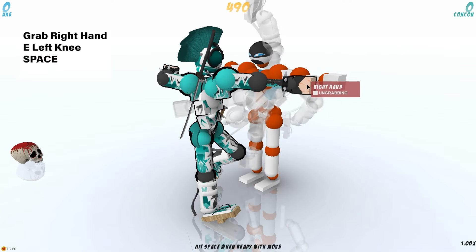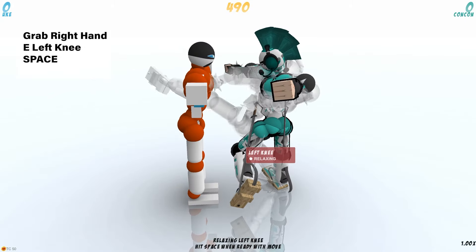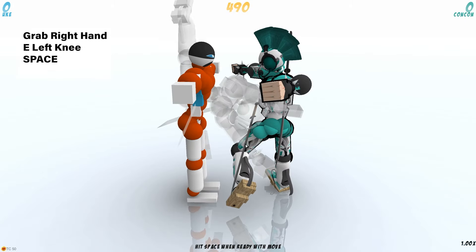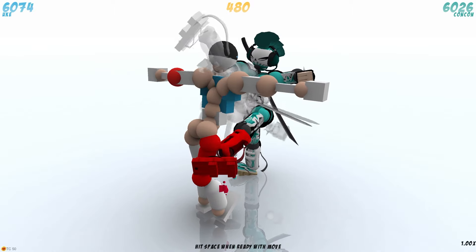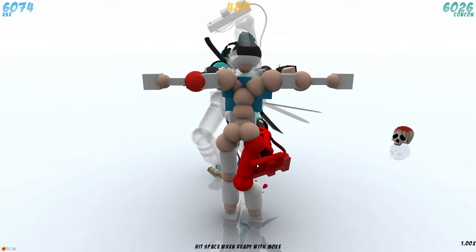Now you can click the right hand to put it into a grabbable state. Then we're going to extend the left knee so we can get that kick going out there. And press that beautiful space button yet again. You're welcome — you just got a free knee dismemberment on Yuke. You're officially a warrior.